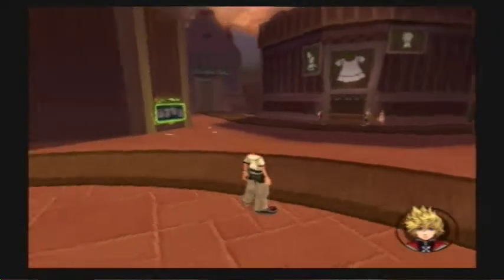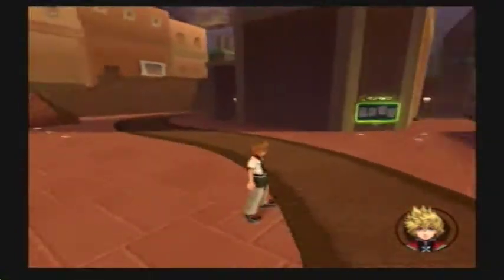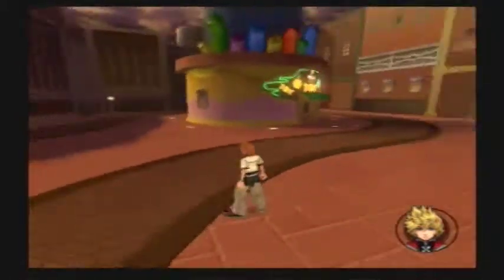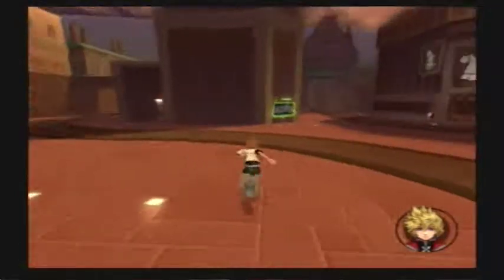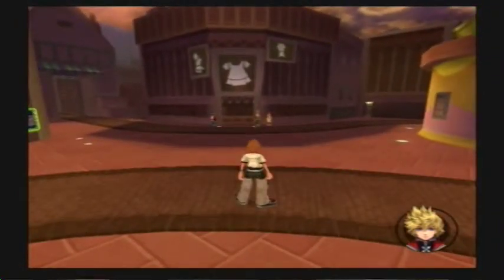Hey there guys, it's Zip1n4503 and welcome back to Let's Play Kingdom Hearts — actually, the first part that we're gonna be doing. So in the last part, we got most of the random stuff and plot out of the way. So in this one, we're gonna explore our way through Twilight Town and try to figure out who stole whatever word it is.